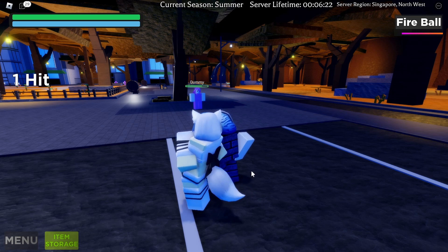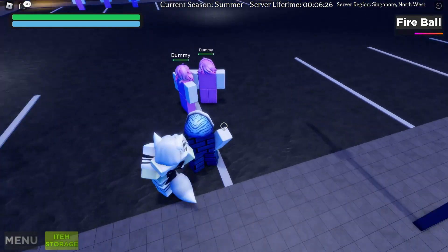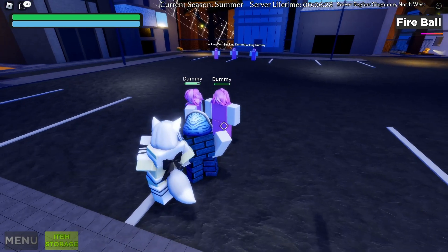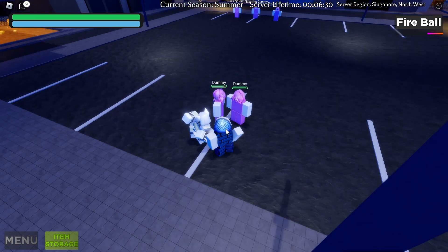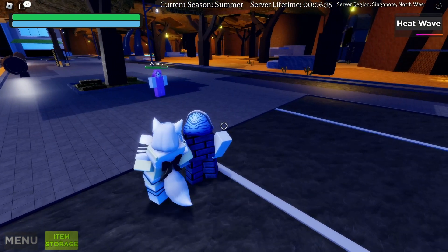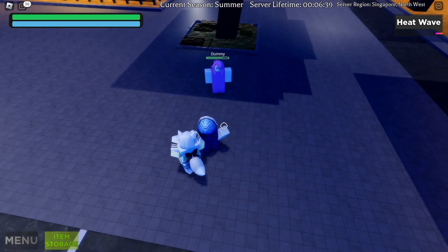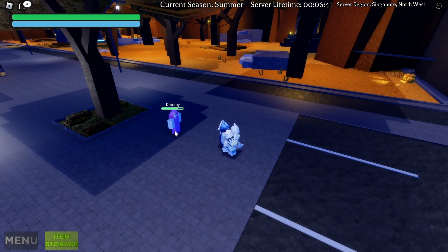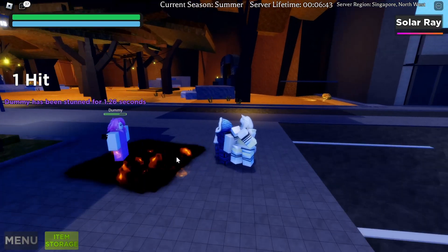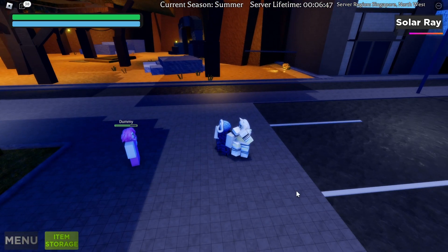Next is Heat Wave — this is an AOE move. Anyone around you takes damage. With two dummies nearby, click Y and both dummies get hit. After that is Solar Ray, another ranged attack. Click G and whoever is around gets hit by the sun ray.